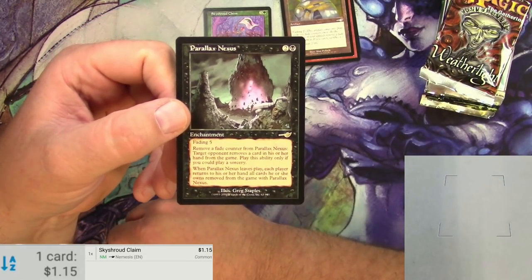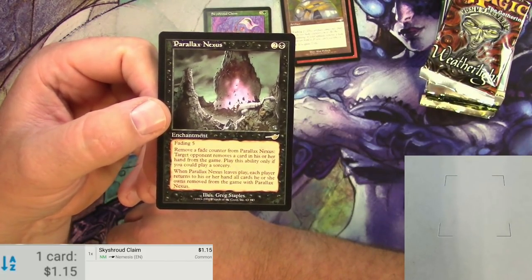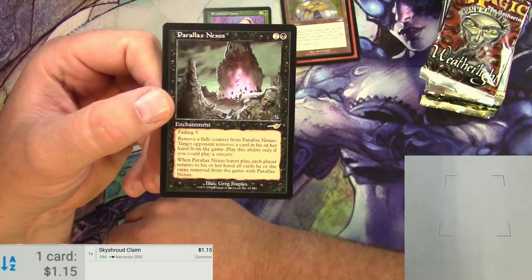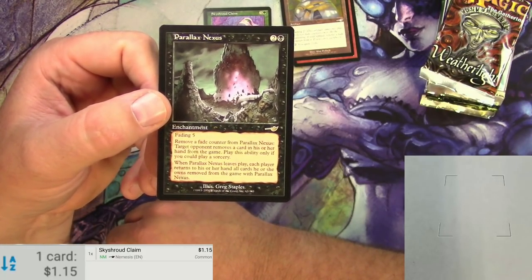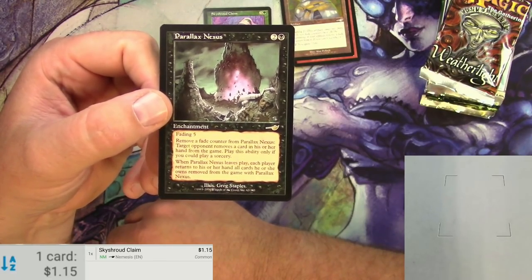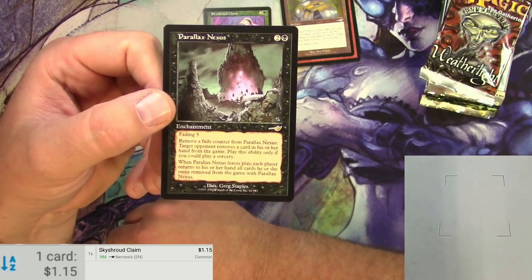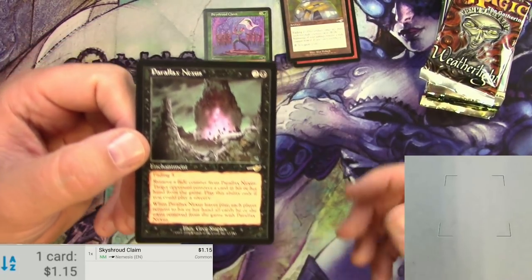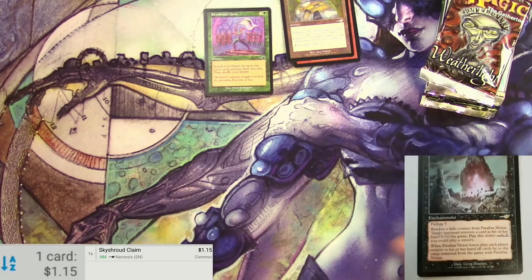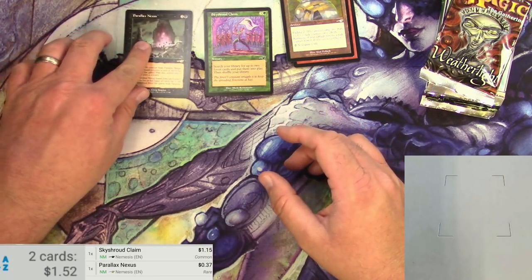Rejuvenation Chamber, Ancient Hydra, a Jolting Merfolk, and an upside-down Parallax Nexus. For two colorless and a black, it's an enchantment with fading five — the popular mechanic of fading. Remove a fade counter from Parallax Nexus: target opponent removes a card in hand from the game. When Parallax Nexus leaves play, each player returns to their hand all cards they own removed from the game with Parallax Nexus. Probably a little hard to pull off. Let's scan it — it's a 37-cent card, so there we go, our first rare.